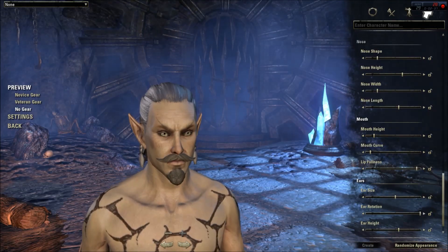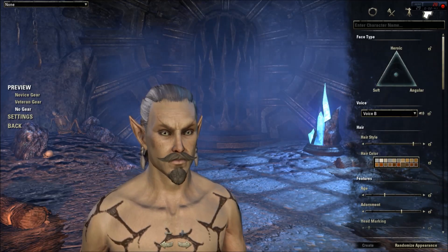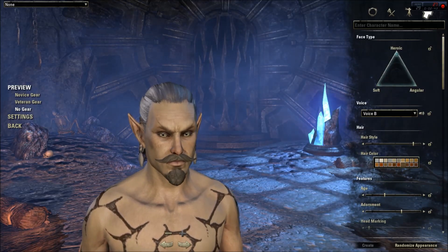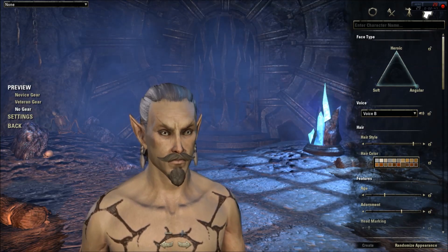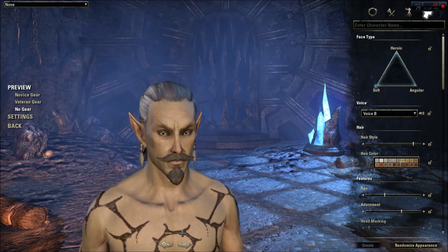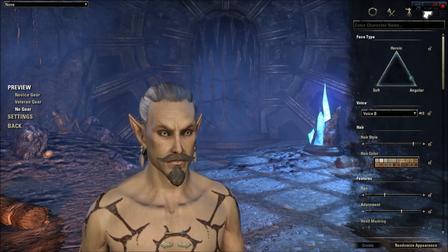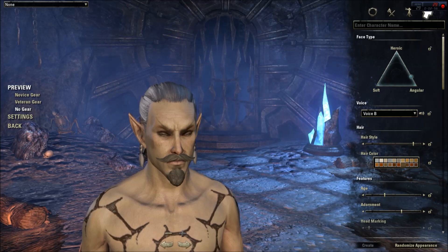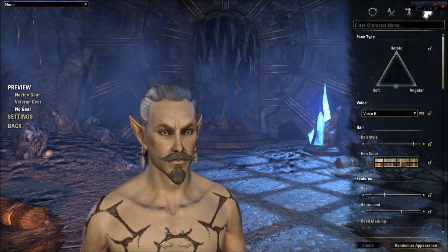Let's go ahead and jump over to facial features. There are three different main types for the face: heroic, angular, and soft. We're going to put this guy pretty close to angular — somewhere between angular and soft.